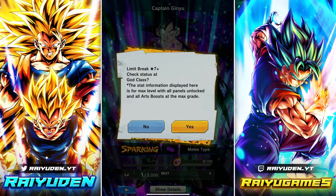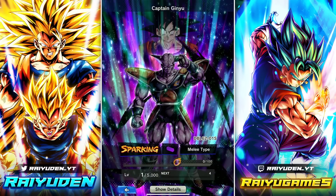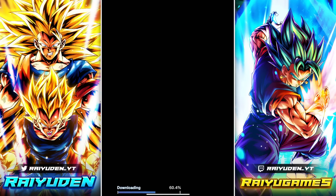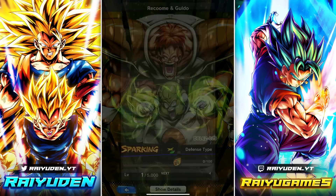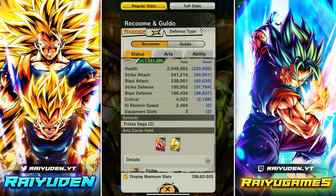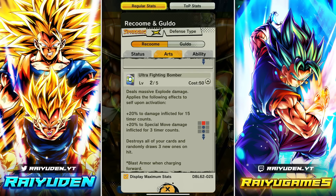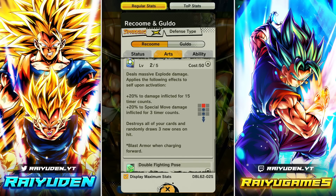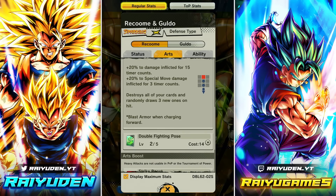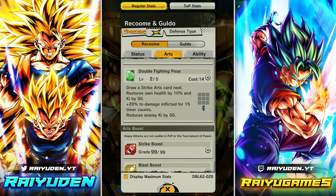Captain Ginyu looks pretty strong. His slightly lower-than-average offensive stats are just meant to align with that, but he looks like a strong kit. Next we have Racoom and his buddy Guldo — a defense type unit. What is that blast defense? As Racoom: blast storm run the strike, standard blast. Blue card: massive explode damage, 20 damage inflicted for 15 timer counts, 20 blue card damage, destroys all your cards and randomly draws three new ones. Green card: draws a strike, restores health by 10 and Ki by 50, 20 damage inflicted, reducing enemy Ki by 50.